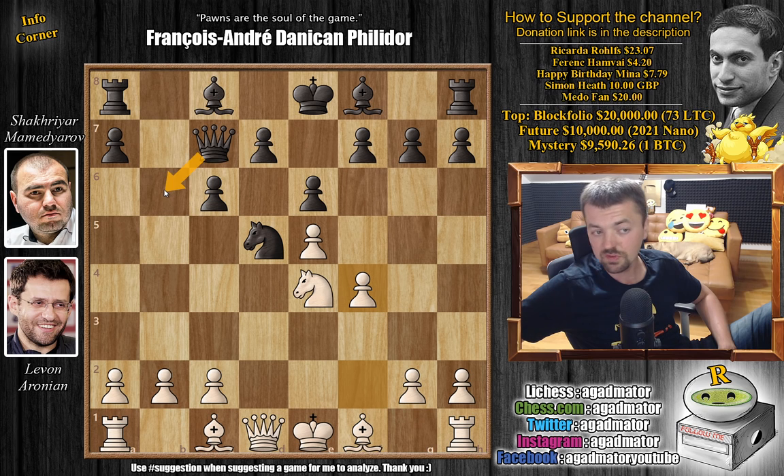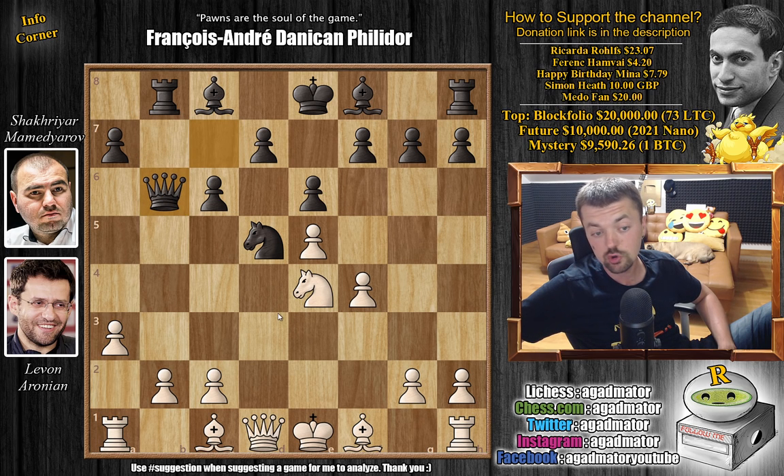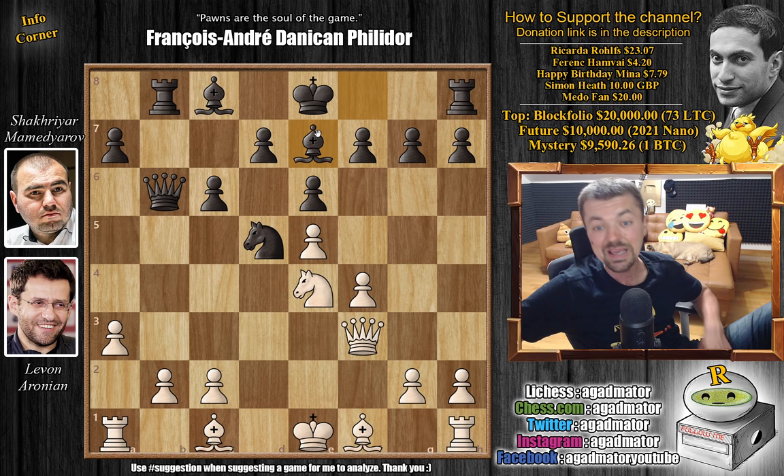The most played move here is queen to b6, but Mamedyarov prepared something very nice. So rook to b8, and now a3 taking away the b4 square from black's pieces. We have queen to b6 now putting a lot of pressure along the b-file but also controlling this entire diagonal, which is an amazing one that black tends to use in such positions. Here we have queen to f3 developing the queen, and now there is one game where queen to a5 check was played, but here we have bishop to e7 — and it is already as of move 11 that we have a completely new game.